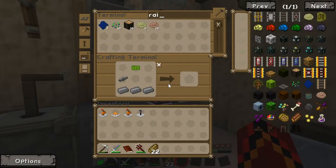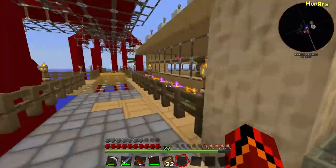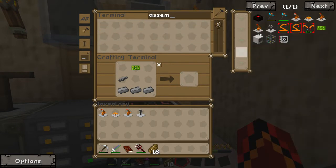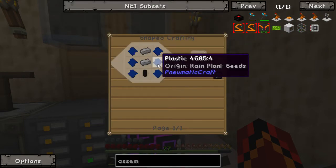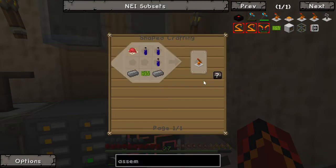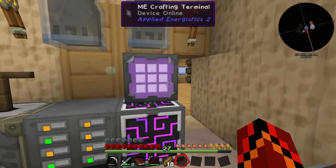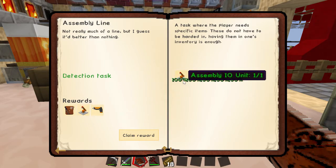Have I got any more rain plant seeds? I've only got a few. I'm going to quickly make a load of plastic and I'll be back in a minute. I've got the plastic — it's all ready to go. Let's type in assembly table — not assembly table, but you know what I mean — for the final time. One, two, three. And now we just need the rosewood die. Assembly laser — that quest should be done. Claim rewards — assembly IO unit.